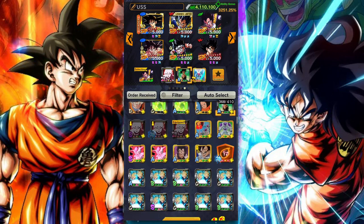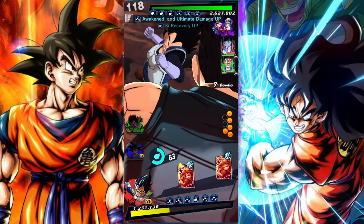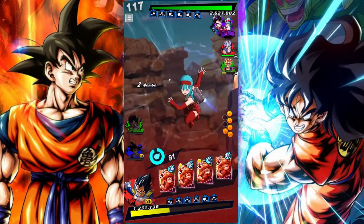Rather stick with something more tried and tested — maybe a Son family team, or a Vegeta's family team, or hybrid Saiyans potentially. If you've got Ultra Gohan, stick with it. There's no need to switch to Saiyan Saga; you're just not going to get the same kind of boost out of it that one might think.